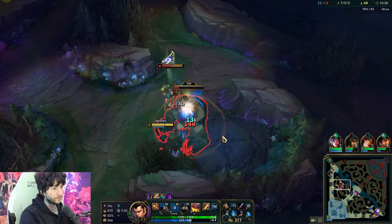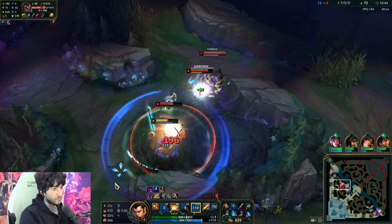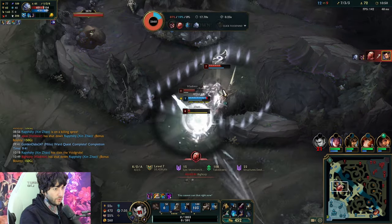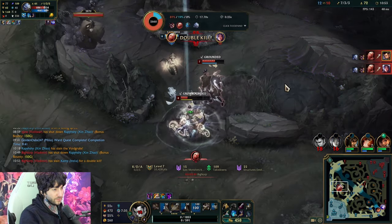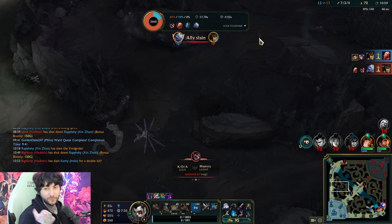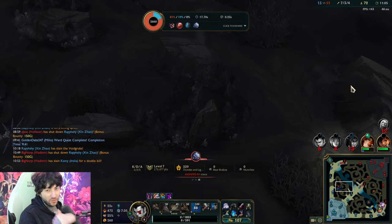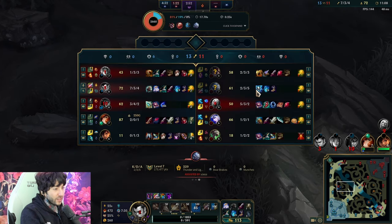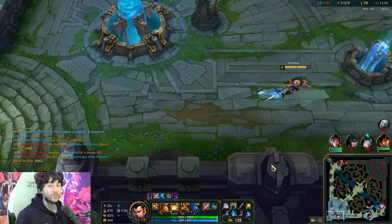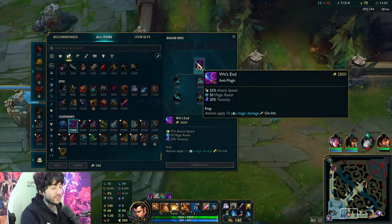This guy's messing with the wrong man. I want to get my objective first. Okay, maybe there were a bit too many enemies there. I was okay with Kled, I was okay with Volibear — but you cannot throw a Vladimir on me too with Storm Surge. That's a Volibear with Storm Surge. That's a bit too much. I'm one guy who took all six Void Grubs — I can't handle a whole battalion. Give me my Wit's End and then I can do it.